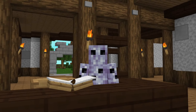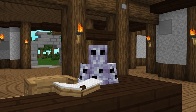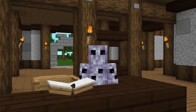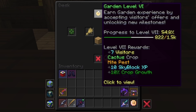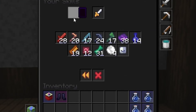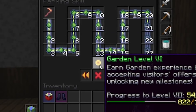The desk is a station located in the barn that allows you to view your garden level, the plots menu, your crop upgrades, the Sky Mart menu, your garden milestones, and your barn skins. Your garden level is the little sunflower located at the top middle of your desk menu, and it shows your current garden level, your progress to the next level, and the rewards for said levels. Your garden level can also be viewed from your skills tab in the Skyblock menu, under the farming category.